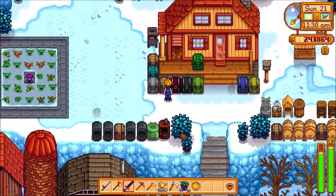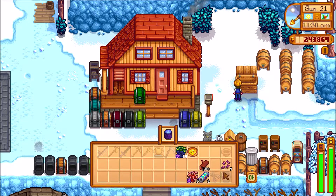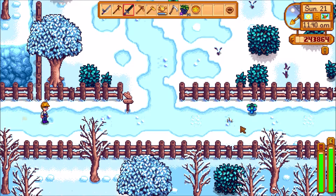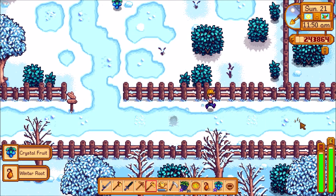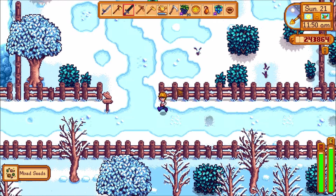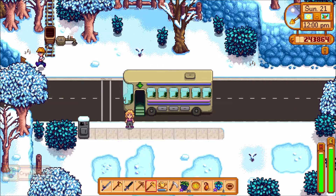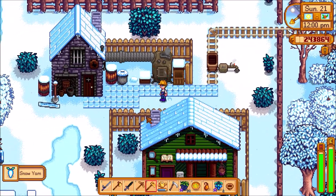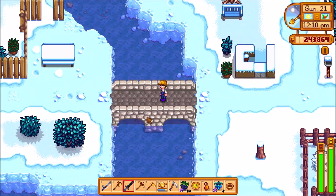I think that's everything we have for now. I'm just going to sell the roe and the holly there. Let's take the minecart. I'm just going to grab this stuff. There's another worm — there's a lot of worms in the ground, which is good. You can get free items out of it. Let's travel to town and go talk to Willy. Go give his boat some of this stuff.